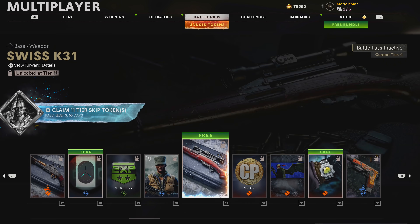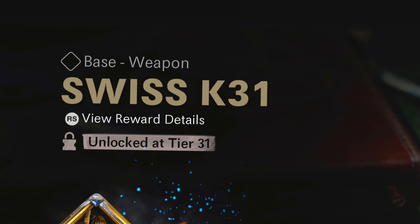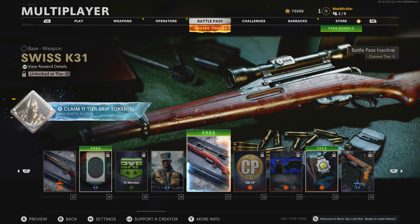A bike? Oh, reticle — there's the new sniper. Swiss K31. The ZRG is really fun, but I like speed, so I hope this one's about speed. I don't care if it's headshot only — I like speed and precision.